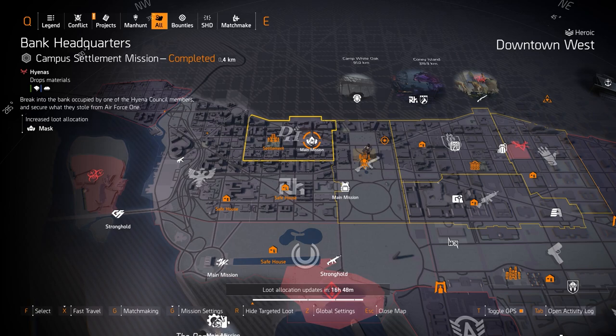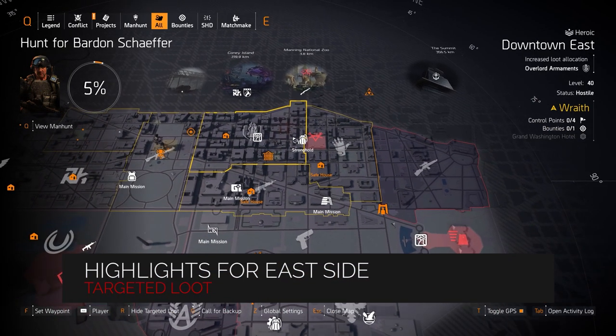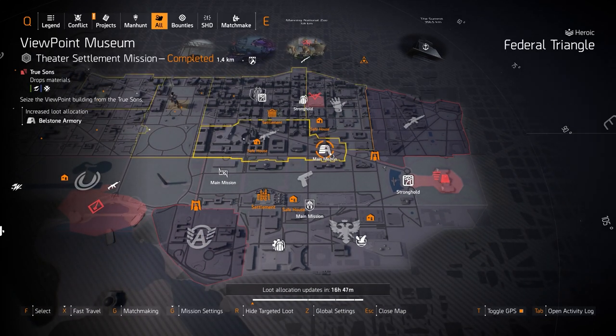East Side target loot highlights — we got gloves at Judiciary Square: the BTSU gloves and the Contractor's Gloves with 8% damage to armor. Bellstone Armory at Viewpoint Museum — you can get the Everyday Carrier with Perfectly Efficient on it.